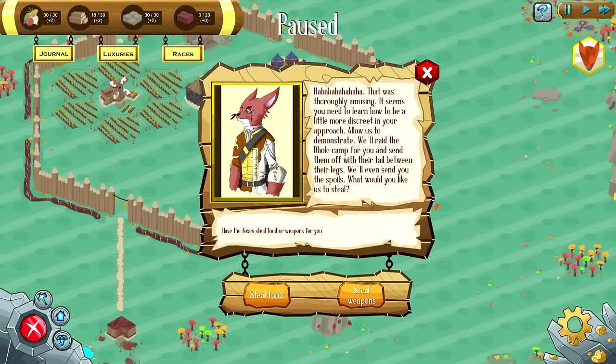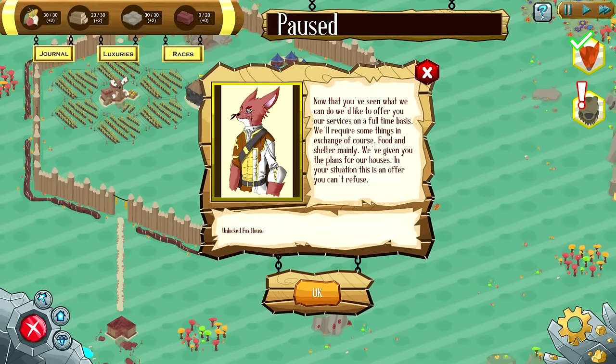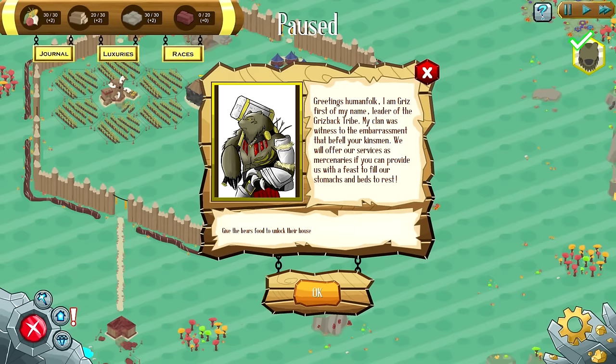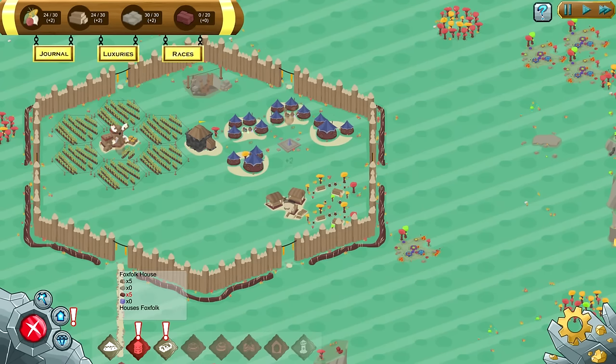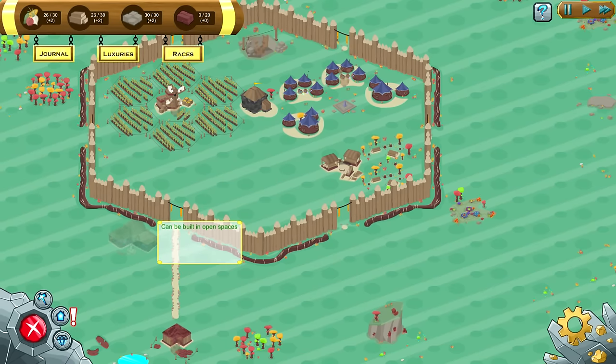Have the foxes steal food or weapons for me? They're laughing that our military endeavors failed. It seems you need to be more discreet — allow us to demonstrate. We'll raid the Dole camp and send them off with a tail between their legs, and we'll even send you the spoils. I'm stacked on food, so I'm going to have them send the weapons. We unlocked the fox house, and also the bear folk — these are the main warriors of the Ringfort land. Greetings, human folk. I am Grizz, first of my name, leader of the Grizzback tribe. We'll offer our services as mercenaries if you provide us with a feast and beds to rest. So we unlocked both the foxes and the bear folk — let's go ahead and build the bear folk out here.